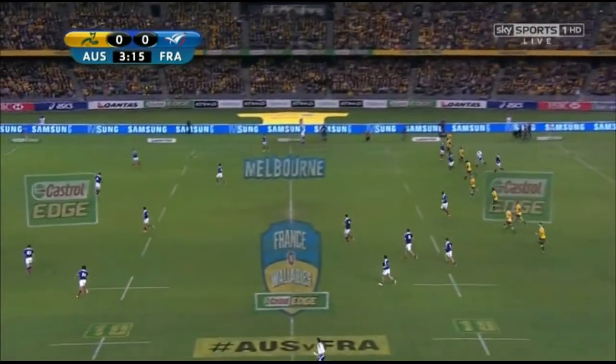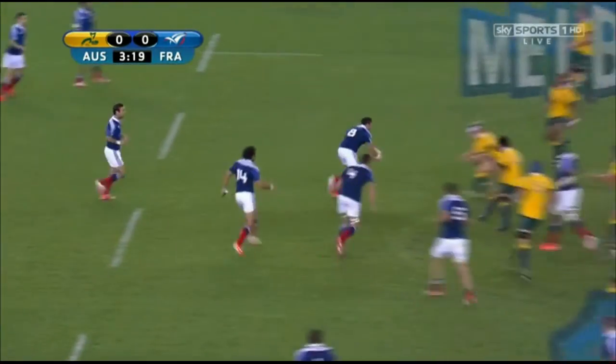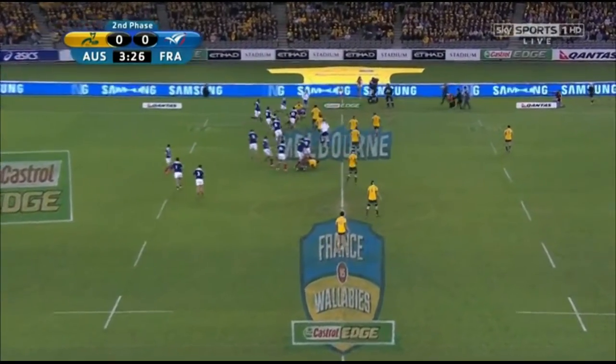Hi everyone, it's Scott Allen from The Raw. This new 3D tool I've developed is useful for analysing attacking plays that lead to line breaks and or tries. But the second test between the Wallabies and France didn't throw any of those up, so instead I'll use it to look at a defensive play and some decision making.